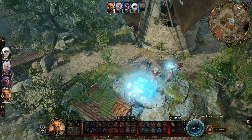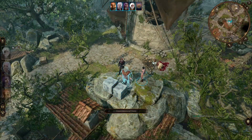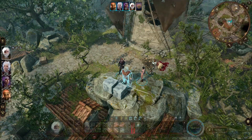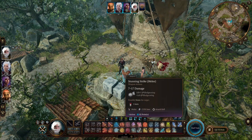Ever since I started playing BG3, I've been very curious about the ice cubes monks can create — well, of the four elements. But the biggest problem the ice cubes have is that they only last 10 turns, and there's only so many you can make with one character.